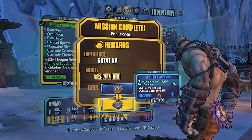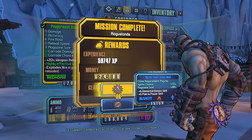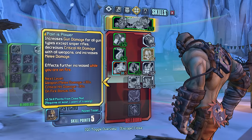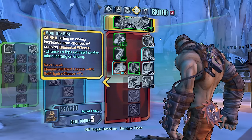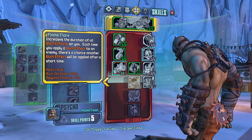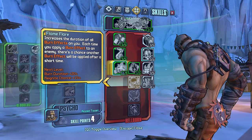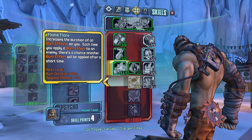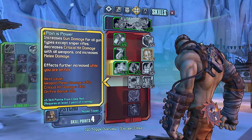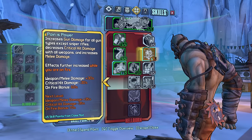Burn Damage, Ignite Chance, Burn Damage. Elemental Elation gives us fire rate and magazine size — 5 points in Pain is Power isn't so great, but 10 points in Elemental Elation is huge. Let's take another point in that. Increase the duration of all burn effects on you; each time you apply a burn effect to an enemy there's a chance another burn effect will apply after a short time. I foresee it being large. Weapon melee damage — I think one point in this is going to be enormous as well.